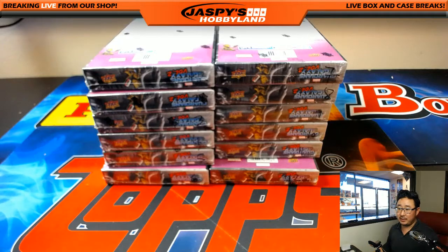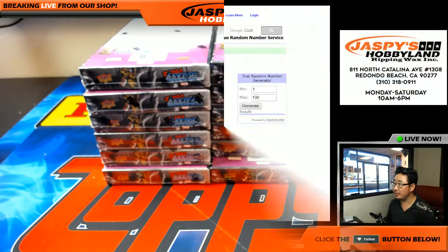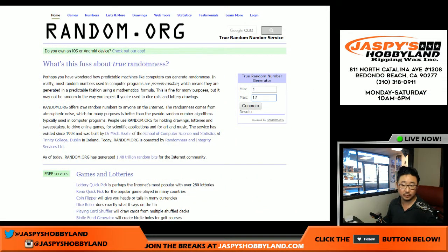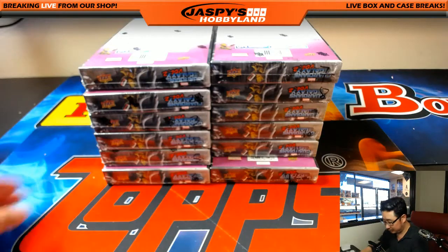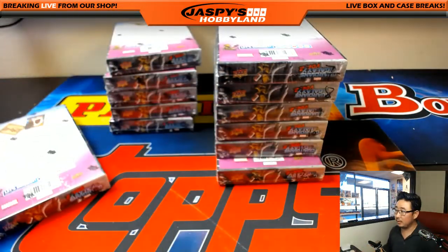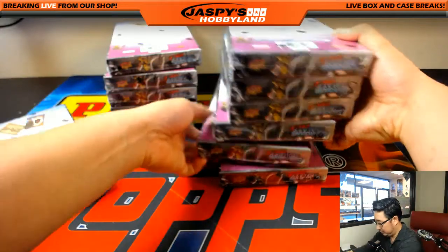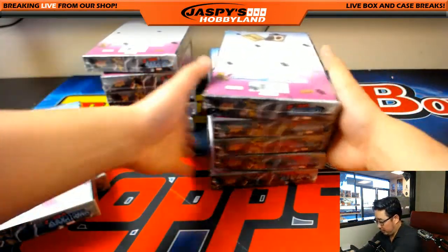Curtis asked me why I keep saying Groot. Well, if I have to explain it to you, you're not going to get it. I can't explain all the jokes to you, Curtis. Let's go to random.org, the random number generator, and generate two numbers to see which two boxes we're going to do. Box 6, on the bottom right here, and the next one is box 11, which is right there.